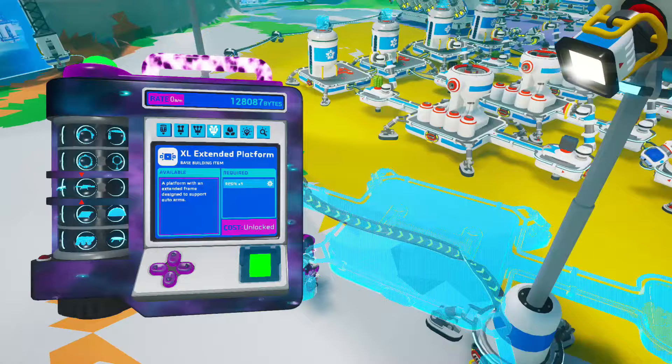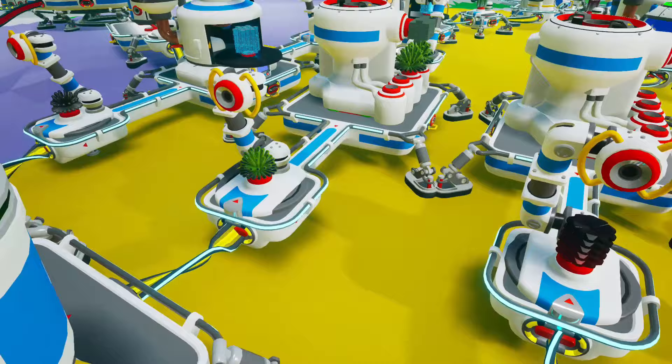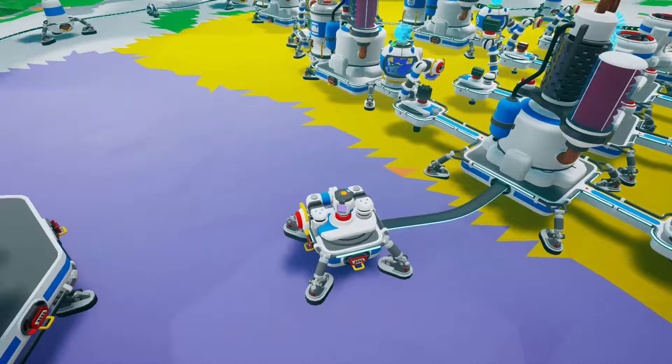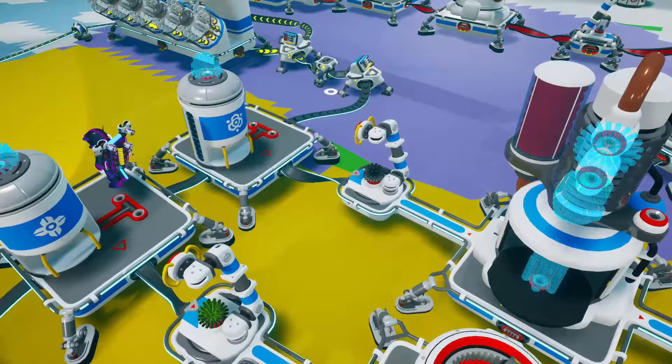Now something interesting — do you know these platforms in the research catalog that nobody knows what they're for? It turns out they're actually useful. Place four of them with two auto arms each and snap a smelting furnace on the first three. In this way, organic will be transformed into carbon, hematite into iron, and titanite into titanium. On the fourth platform, place a chemistry lab that is going to feed from the graphite platform and from the hydrazine deposit to make graphene. Graphite and graphene are two different things, apparently.